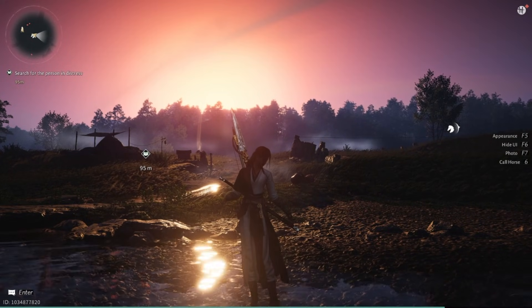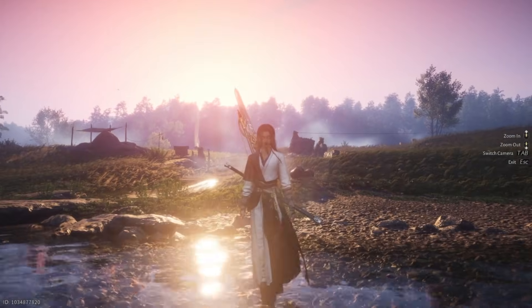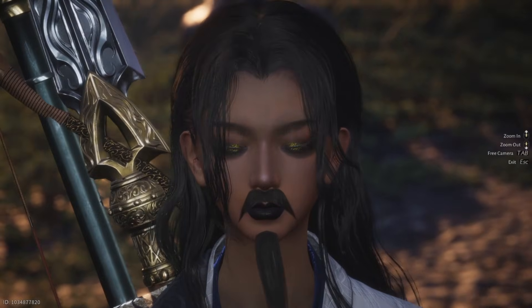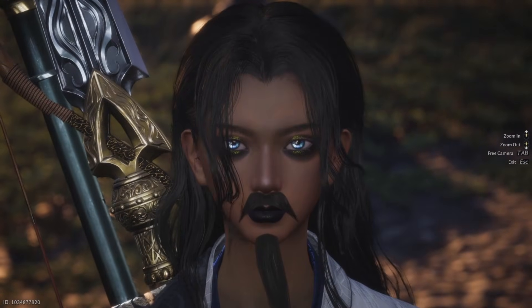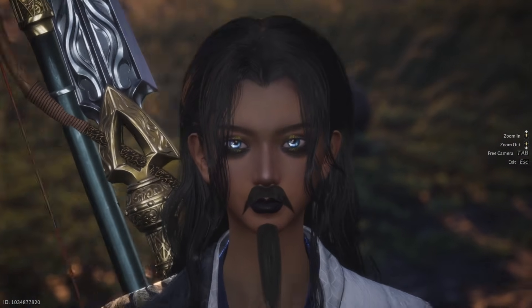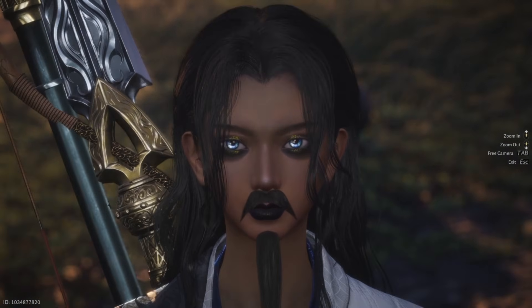To enter face zoom mode, press F5. You can just zoom in and out of your character. You can press Tab to switch camera — so that one's really close. Do you like my beard? If I could make a bearded lady, I was going to love the game, so I was pretty happy once I saw I could have a beard. It's a little creepy on me, but we're rocking it.